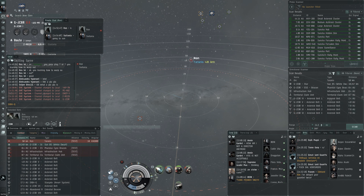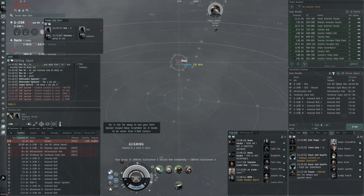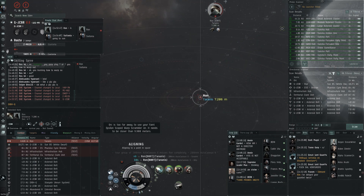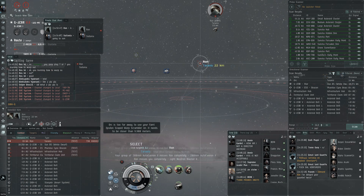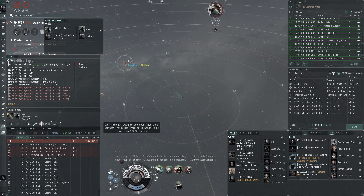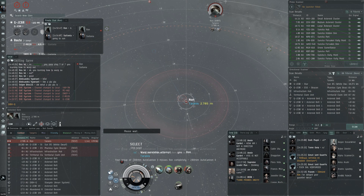So this is an arranged 1v1 with another interceptor. Ron USMC from TEST is flying the Tyrannis and he isn't flying it the exact best way because he isn't very experienced with interceptors, but I want to show you my sort of strategy when trying to fight against a Tyrannis. I'm deliberately trying to click around him and then click through him so that when we both end up mutually scramming each other, the inertia will take me out of scram range again, and that way I can get a bunch of damage in while his blasters won't be able to reach me at range.